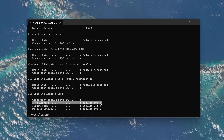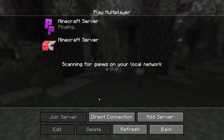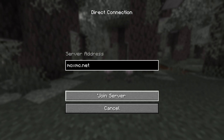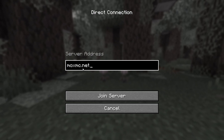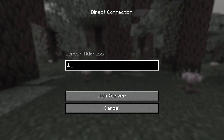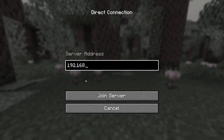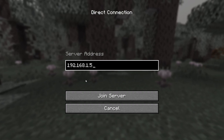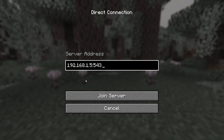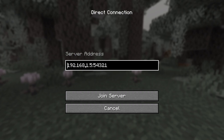Now return to your friend's PC, open Minecraft, go to Multiplayer and click Direct Connection. In the text box, enter the IPv4 address followed by a colon and then the port number you noted earlier. For example, if the IPv4 address is 192.168.1.5 and the port number is 54321, you would type 192.168.1.5:54321, and click Join Server.